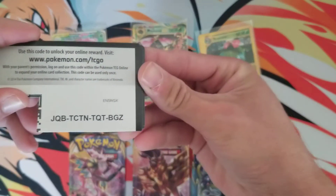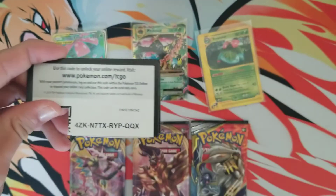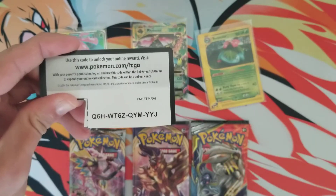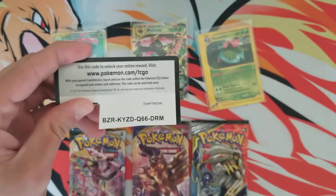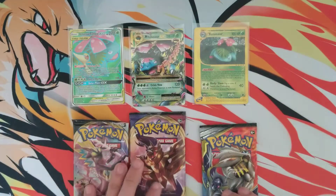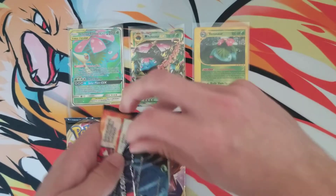As usual, we have some free PTCGO codes — good luck to whoever is able to get these. And that's the last one. Okay, and then let's open up some packs, let's start off with a Cosmic Eclipse.